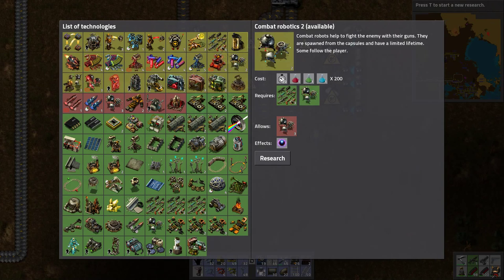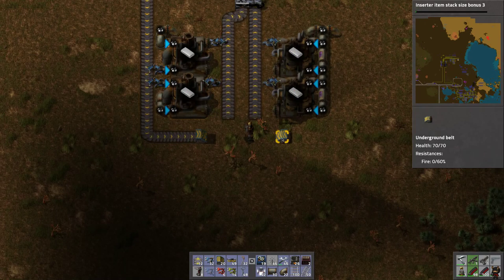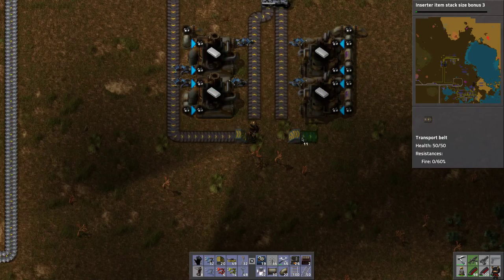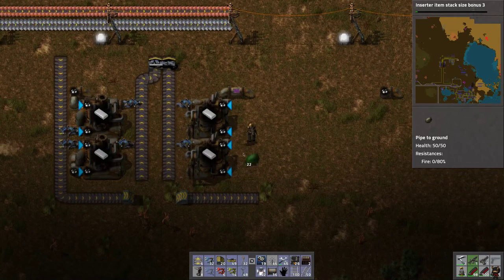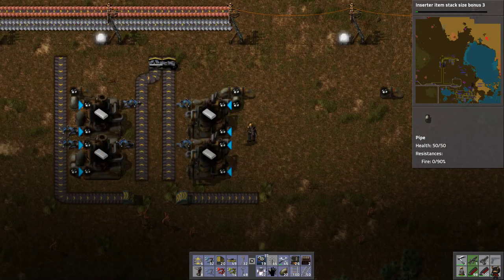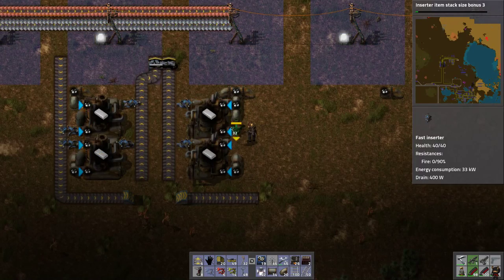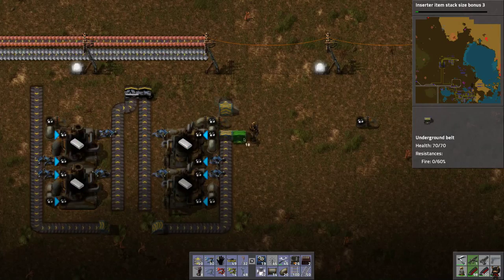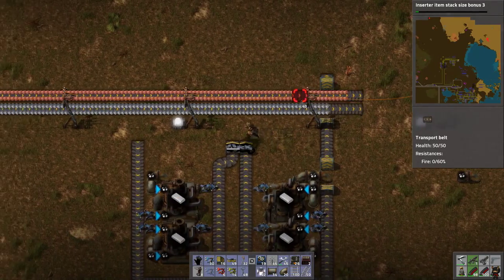Speed module, laser turret, let's get inserter stack size bonus. It's one tile too far away, so we'll skip it the smallest amount. Then we'll come up here — we need to redo all of our petroleum gas hookups. We want to go this way, then pop up right here and throw down a pipe, then run this up right into this. Then this can go back out to wherever it needs to be. We'll just do that for now; we can always move it more if we need it.